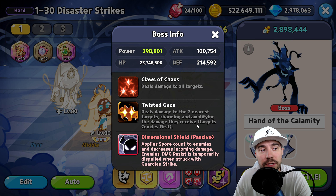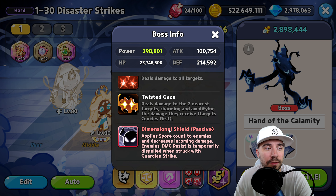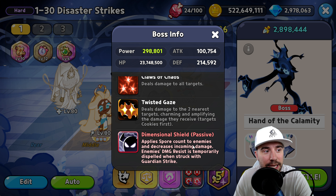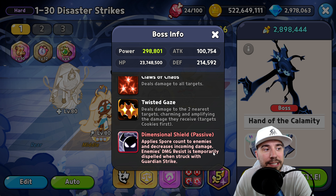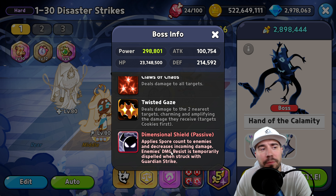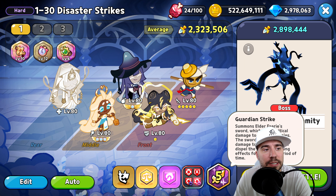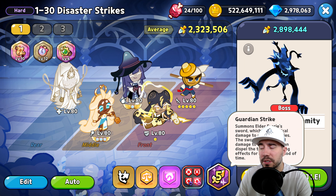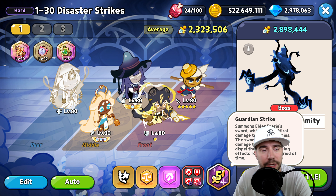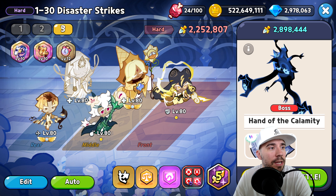Claws of Chaos deals damage to all targets. Twisted Gaze deals damage to the two nearest targets, charming and amplifying the damage they receive — it targets cookies first, so if you're running a jungle strategy it will hit cookies first. Dimensional Shield applies spore count to enemies and decreases incoming damage; enemies' damage resistance is temporarily dispelled when struck with Guardian Strike. When monsters get summoned, drop that Guardian Strike — it clears monsters and opens up that damage resistance reduction.